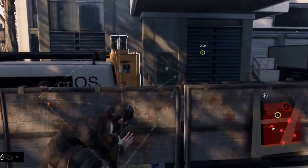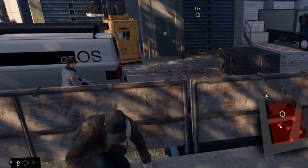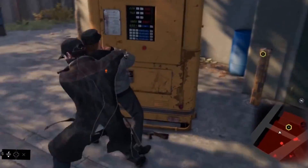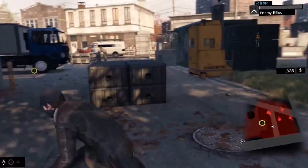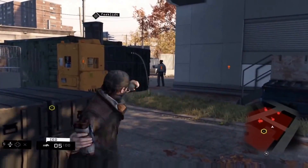Let's hack this forklift. Aiden can use the environment to distract and lure guards. Pretty much anything you hack has multiple functions — you could use this forklift to access the roof, or you could use it to create cover. Hacking in Watch Dogs is all about player expression. Let's set an improvised explosive device so we can hack it a little bit later.